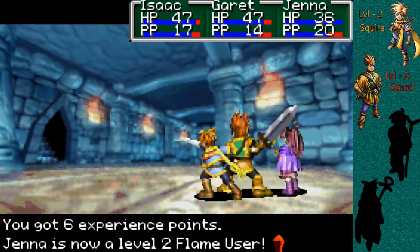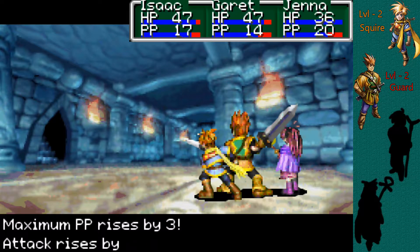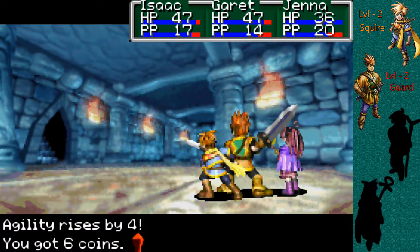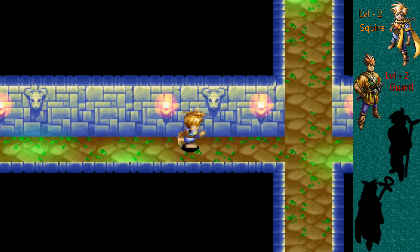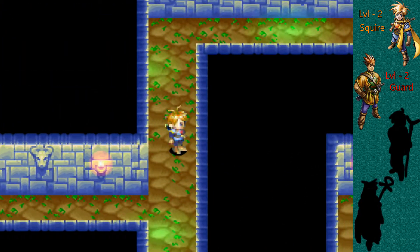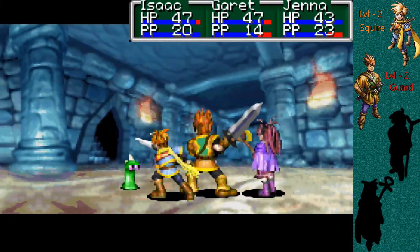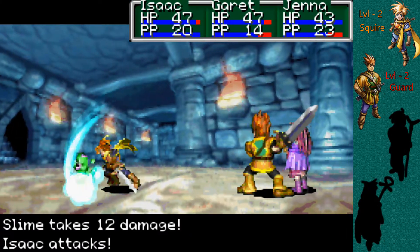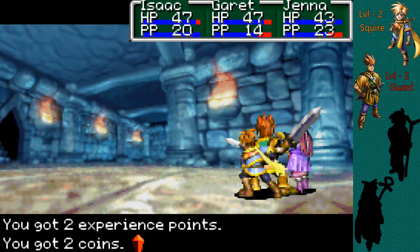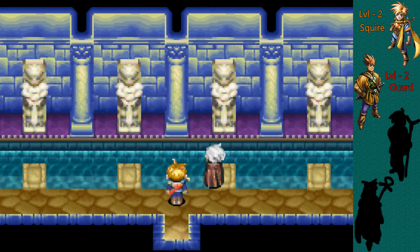Jenna is also level 2 now — level 2 Flame User. HP goes up by 7, PP by 3, attack by 4, defense by 2, agility 4, and we get 6 coins. That way goes in a circle, so I need to take this second left here. The battles in this game are so frequent — it gets a little tiresome sometimes.